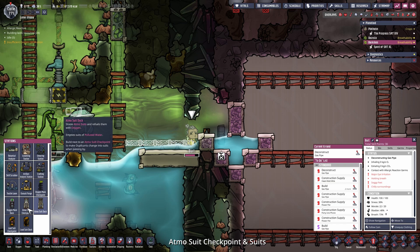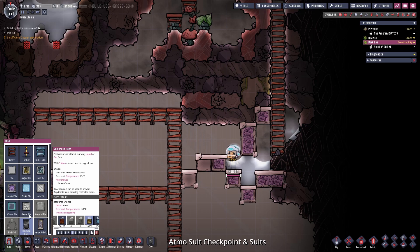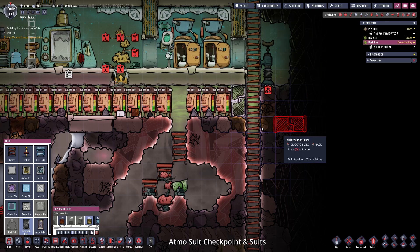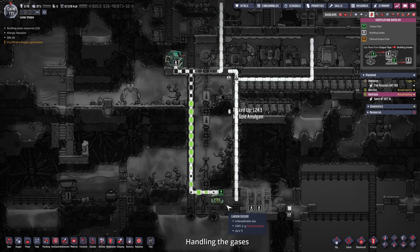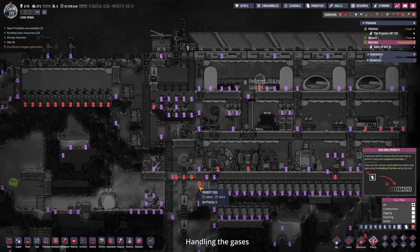Let's place down the Atmosuit checkpoint right here with space for two suits. I'm also going to close this off and disallow it for the duplicants, so I'm preparing a door for that reason. I also want to get rid of all this chlorine down here, that's why I prepared a gas pipe hooked up to the gas pump, which I'm going to connect to the outlet which is in space.